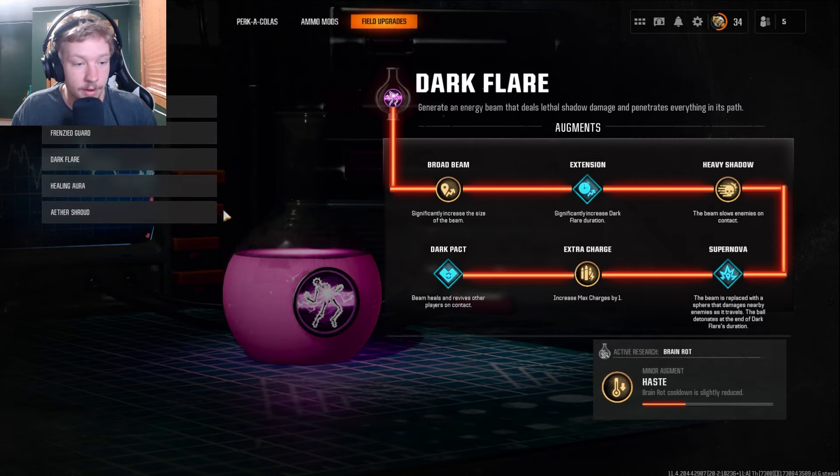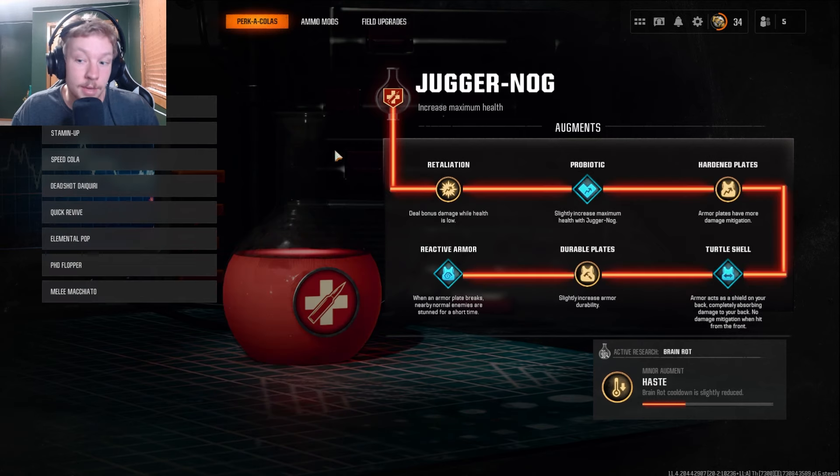You also don't want to clash too much with ammo mods or field upgrades — Frenzy Guard and Healing Aura are all about armor and healing, while Perk Flare, Aether Shroud, and Energy Mine are about damage but as field upgrades. So it's fine to make a perk focused on weapon damage. There's a lot they could do if they add Double Tap 1.0 or 2.0. I hope it's 1.0 if they do add it — that increased fire rate alone would be so nice for high-rounding with a base weapon instead of a wonder weapon.